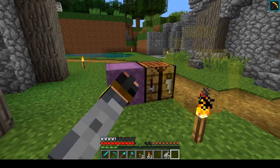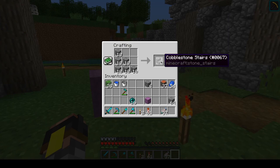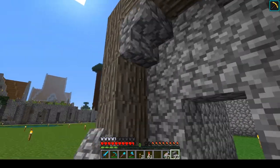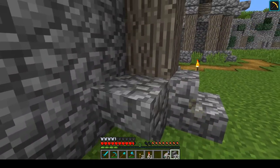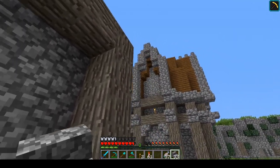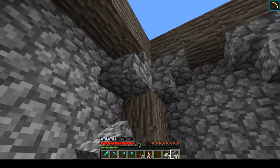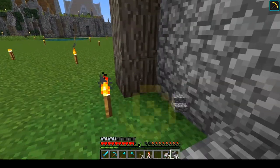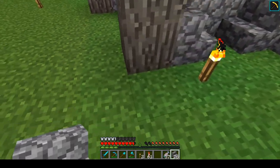I would like some cobblestone and some stairs, because I want this to be kind of in the same design that the other building here is. Doing this I think is going to help with that — just doing something like this to kind of give it a little bit of shape within itself. I think that's going to be good.